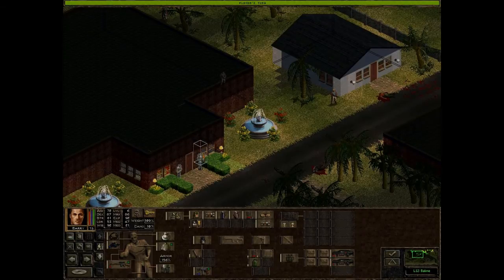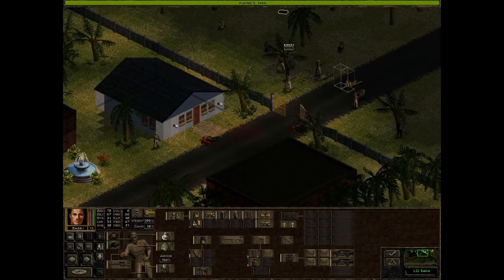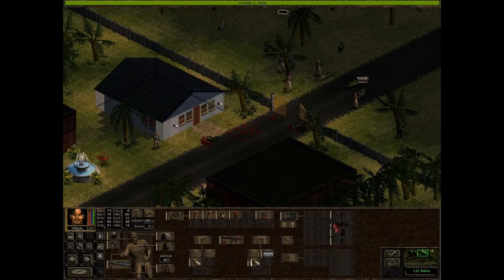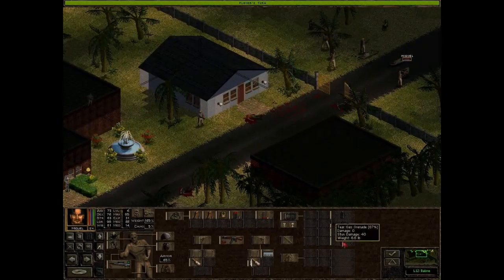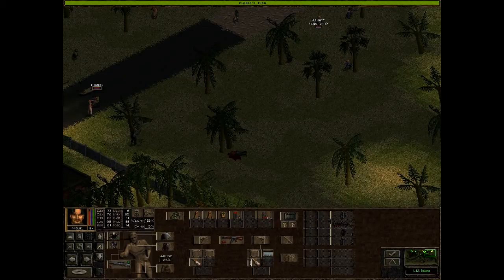We're going to have to — that'll be Miguel's job. He's carrying a bunch of stuff; tear gas perhaps, that could work. Anyway, let's get one of these illumination shells out here.